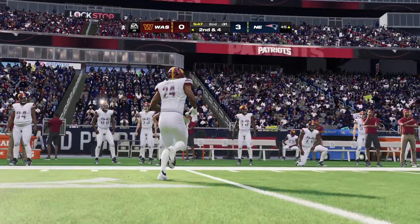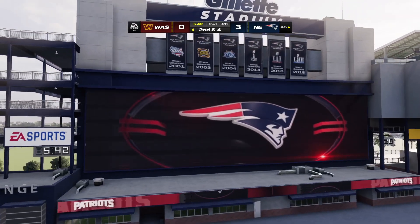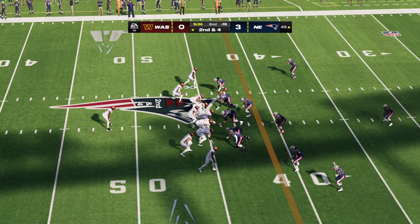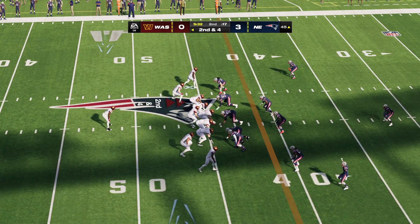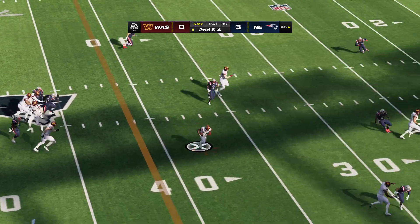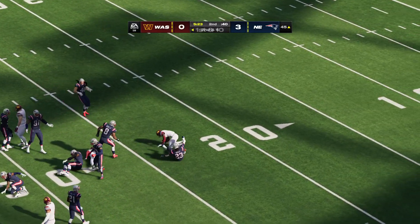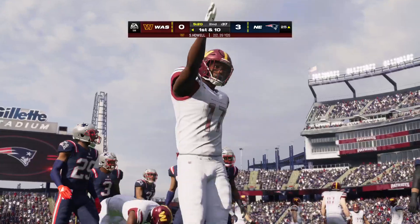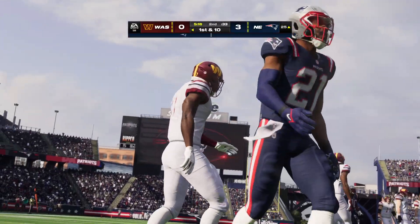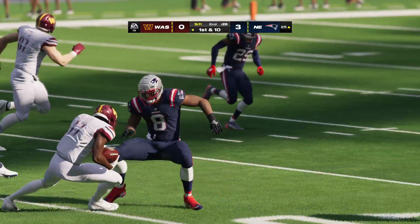I really like the vision he displayed on that play because he saw there wasn't a lane to completely break off a huge gain. So he found where there was the most space and got what he could. A nice, dirty run — a positive play for the offense. Howell. That's complete — Terry McLaurin with it. They're able to get this one past the 30 to the 25-yard line. 19 yards there on the catch and run. Doesn't matter whether it's zone coverage or man coverage — the drag route can be effective when it's run well.